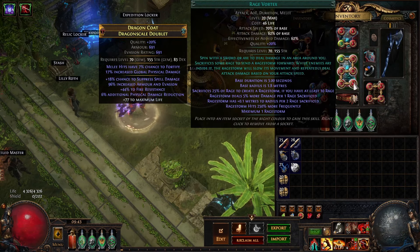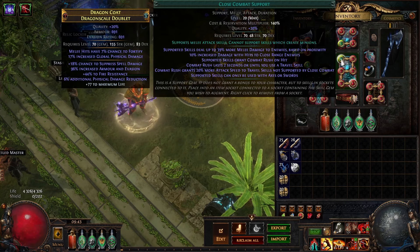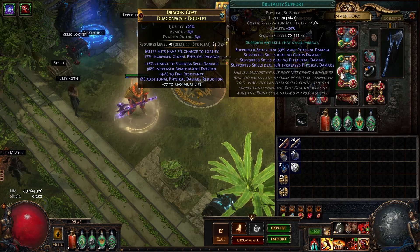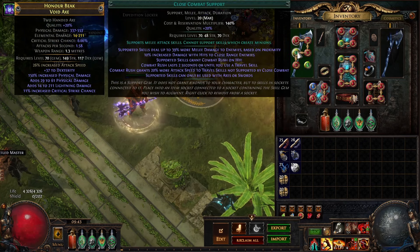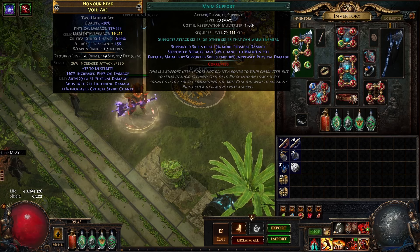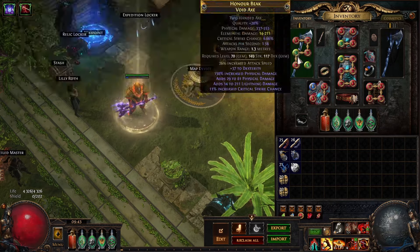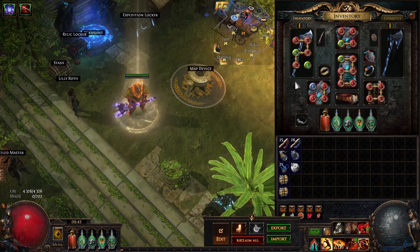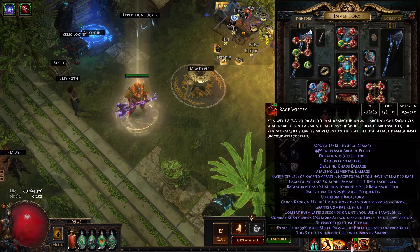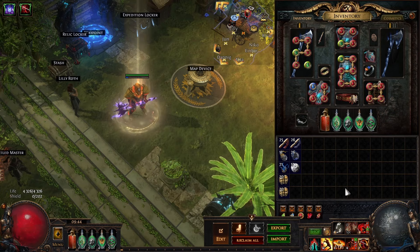For the Rage Vortex links: using Rage Vortex with Rage, Brutality, Pulverize, Melee Physical Damage, and Close Combat. You can get an Awakened version of Melee Physical Damage and Brutality. Then I'm using Bladestorm with Fortify, Rage, Close Combat, and Maim. Maim gives more damage for the Rage Vortex and Rage helps sustain and keep the Rage high. Close Combat makes it so we can Leap Slam around really fast, and Fortify gives us Fortify stacks. The Bladestorm is also pretty good for just clearing. You are definitely using both Rage Vortex and Bladestorm — it's like a two-button build with two main skills.